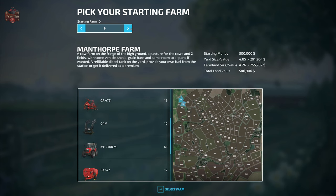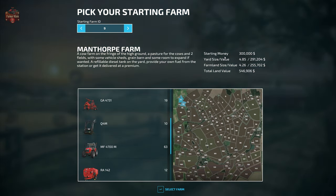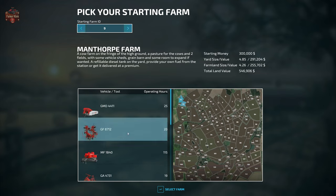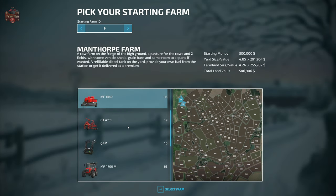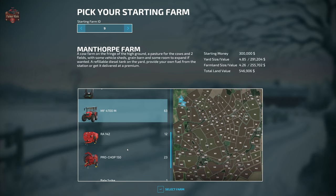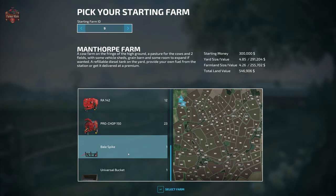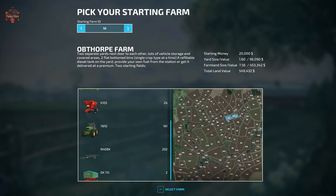Farm 9, Manthorpe Farm, is a cow farm on the fringe of the high ground with a pasture for cows, two fields, vehicle sheds, a rain barn, and room to expand. It comes with a refillable diesel tank and starts with $300,000 cash, 4.85 hectares of farmyard, 4.26 hectares of farmland, and $546,000 in land value. Starting machinery includes the GMD 4411 side mower, GF 8712 header, MF 1840 small baler, GA 4731 rake, Q4M loader arms, Massie Ferguson 4700M small tractor, RA 142 TMR mixer, Pro Chop 150 straw shredder, bale spike, and a universal bucket.